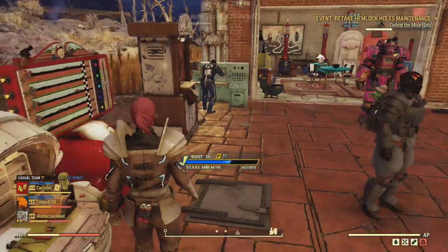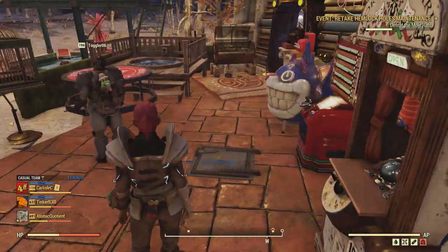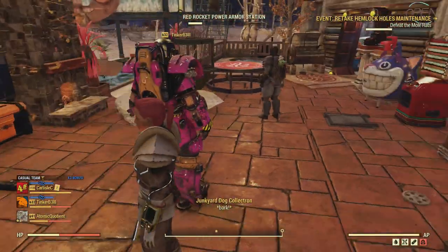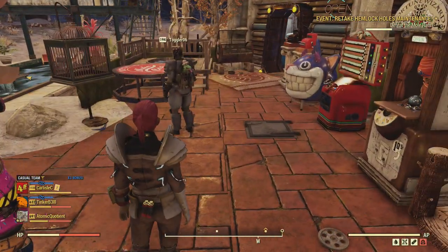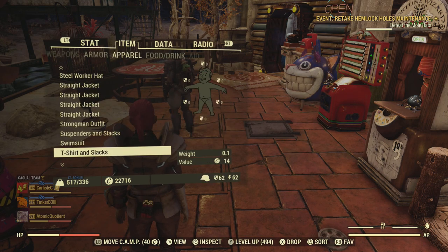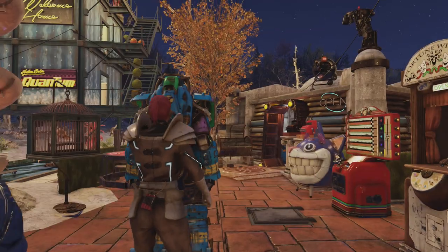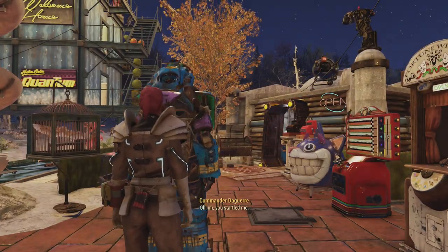Anyway, quick and easy — but like I said, if you wanted to go and find some enemies, that's probably the idea they want you to do anyway, and just go and grab that energy ammo. But I'm not going to go and test that. There you go. Thanks for watching.